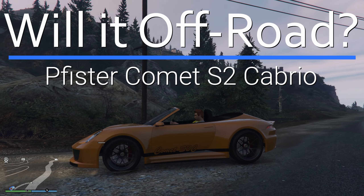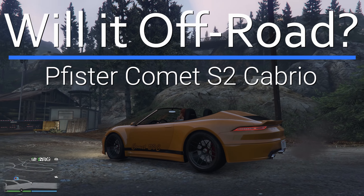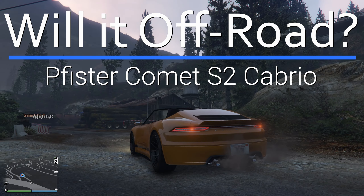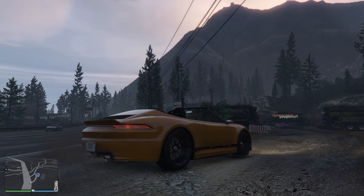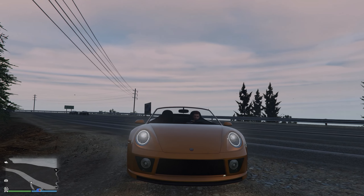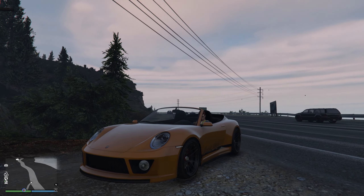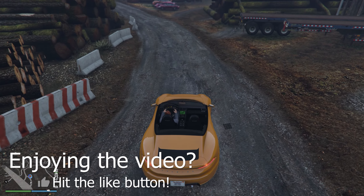Hello all of you vaingloriously wonderful people. This is the Pfister Comet S2 Cabrio and I'm about to find out if it'll off-road. We are returning now that the snow has finished to the contract DLC vehicles, so we still have quite a few to go. We've only done two — the Champion and the Ignis, I think it's Ignis.